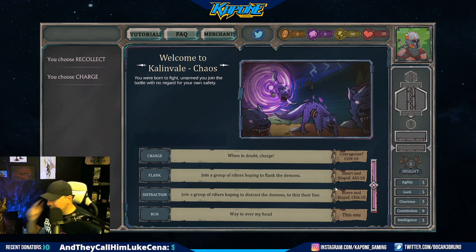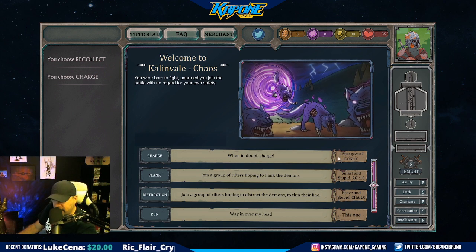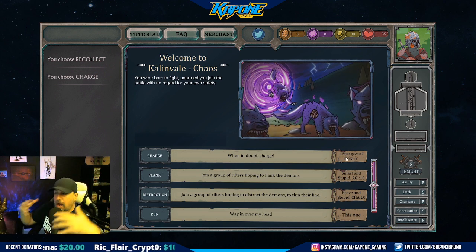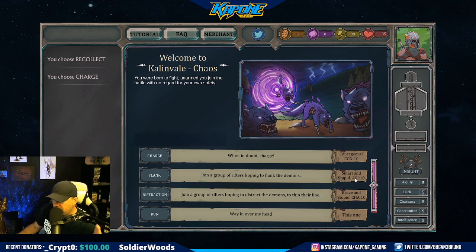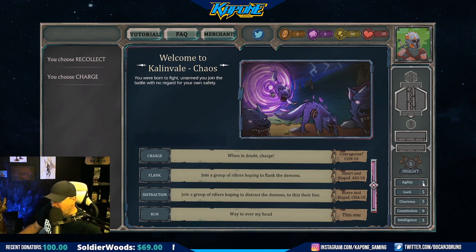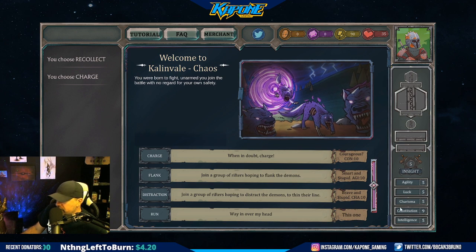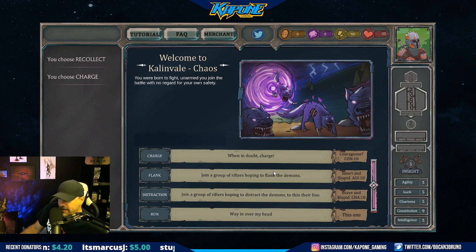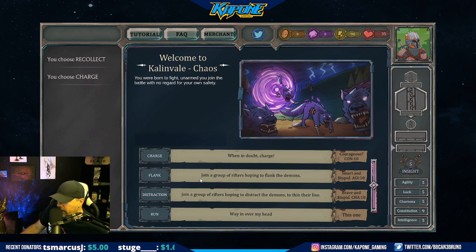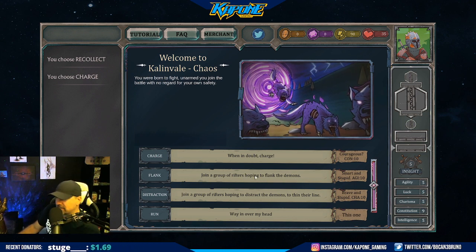Courageous content. I have CON 9 right now - I don't know if that means I need constitution. Flank - join a group of rifters hoping to flank the demons, smart and stupid, requires Agility 10. I have Agility 5. Distraction - join a group of rifters hoping to distract the demons to thin their line, brave and stupid, requires Charisma 10. I have Charisma 5. I believe run - way in over my head, not happening. You know what we're going to do guys - we are going to join a group of rifters hoping to flank the demons. I think that's the smart play. Let's flank them.